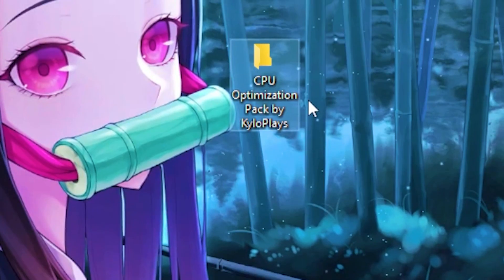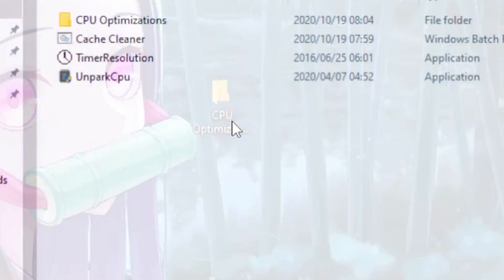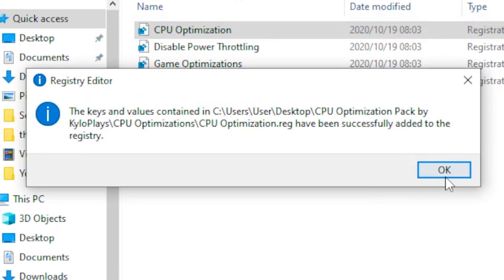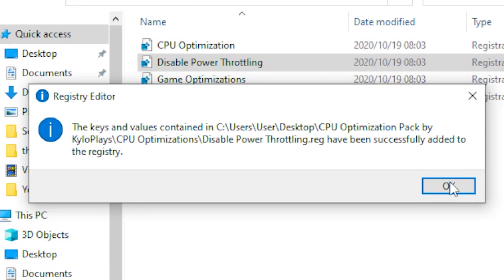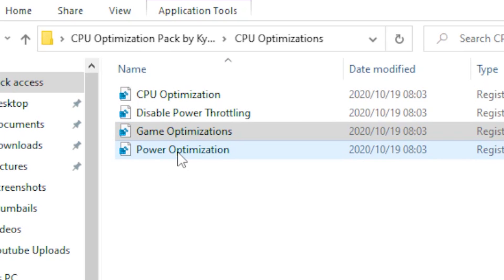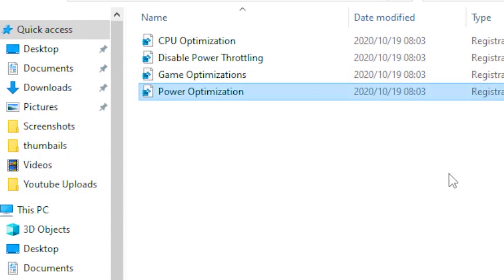For the final step, download the CPU optimization pack — the link will be in the description. Once downloaded, open the file and head over to CPU Optimizations, click on it, hit Yes, then OK. Next, go to Disable Power Throttling, click Yes, then OK. Then head over to Game Optimizations, click Yes and OK, and then run the Power Optimization and click Yes and OK.